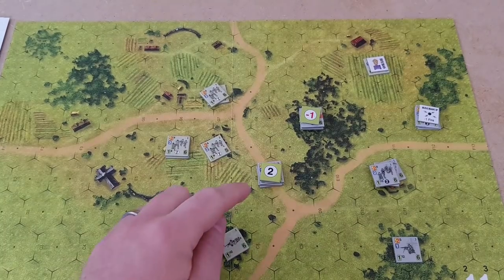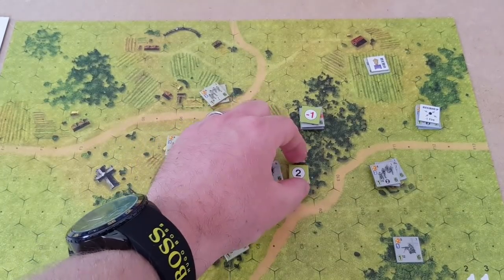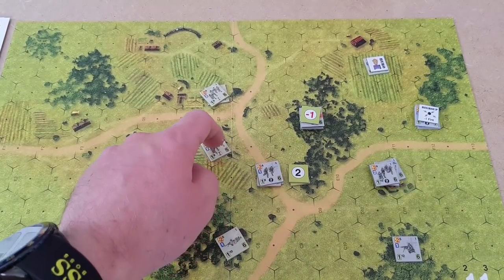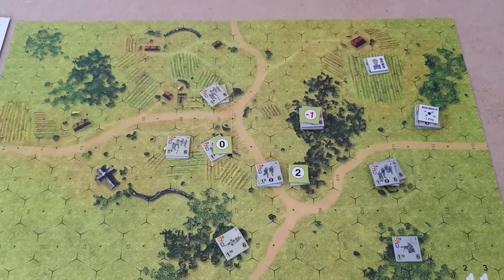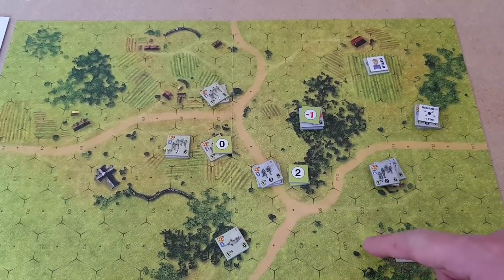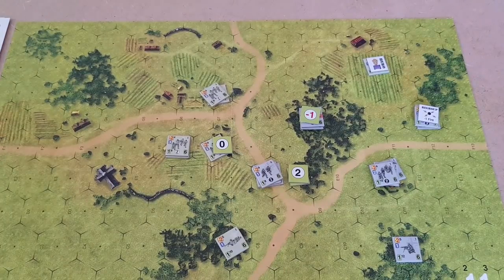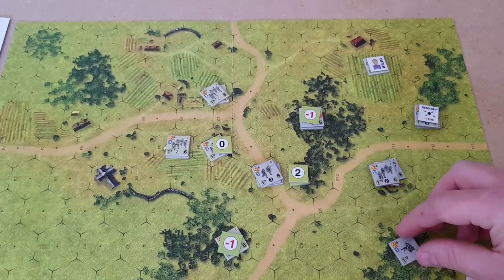So the first thing this German unit is going to do is fire at the unit in the building. They have a one, within two puts it up to two, but minus two for being in a building — so it's a zero. So they fire at the American infantry in the building. The machine gun is going to fire across at the other machine gun — four hexes away with 12, minus one takes it to a zero. It's going to be a minus one marker.